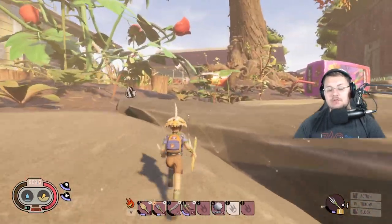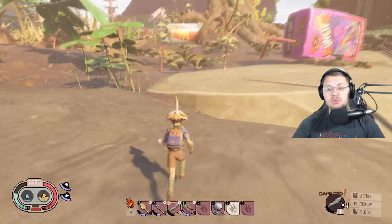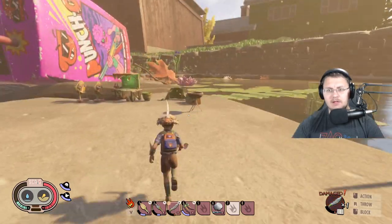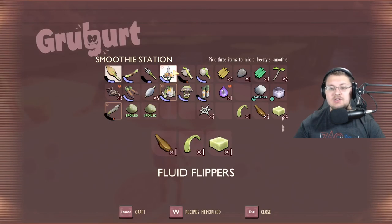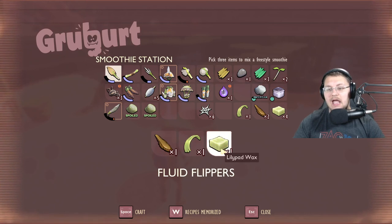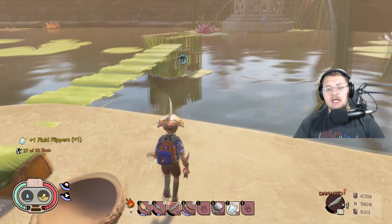For this next smoothie demonstration, I do not have any leg armor on. The next smoothie is called the Fluid Flippers smoothie — I keep wanting to call it fin flops, I don't know why. I've called it about six or seven different things now. The Fluid Flippers smoothie uses a water boatman fin, an eelgrass strand, and lily pad wax. Go ahead and make one — it's a light blue color.